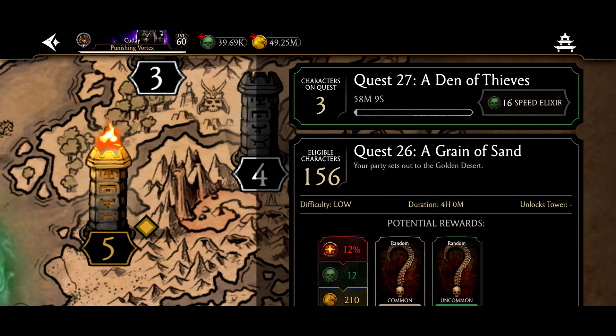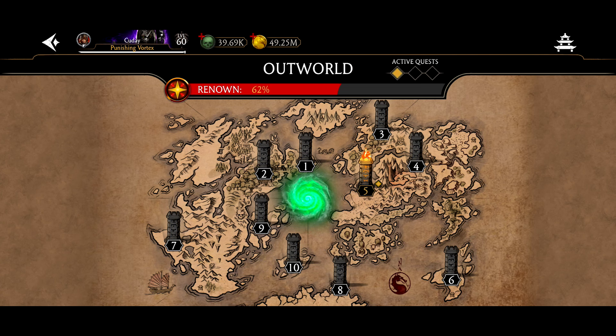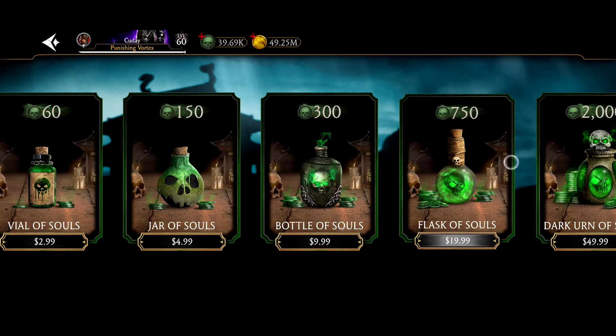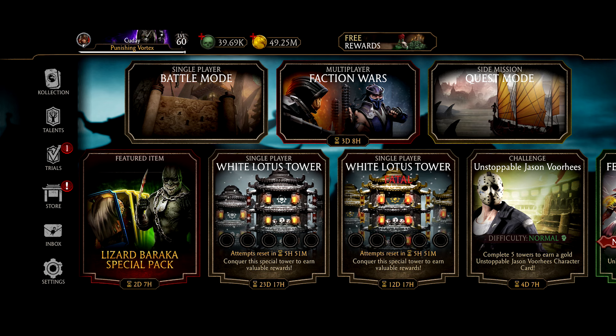That's not even factoring in all the other ways you could earn souls throughout the day, so you can get that total even higher without just doing quests. Also as a side note: when you go to sleep, set an eight-hour quest. If you normally only get four or six hours of sleep, you can set a four-hour quest and then do some one-hour quests — however you think is best to match your sleep schedule.